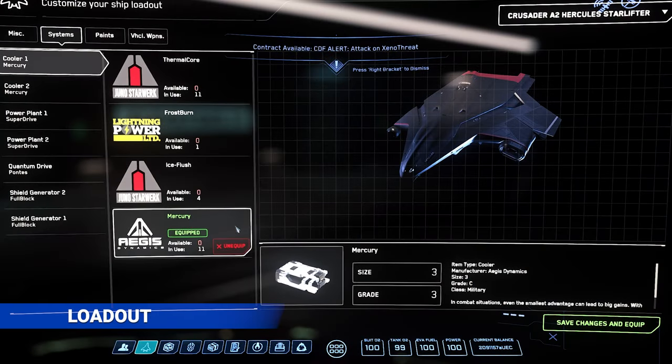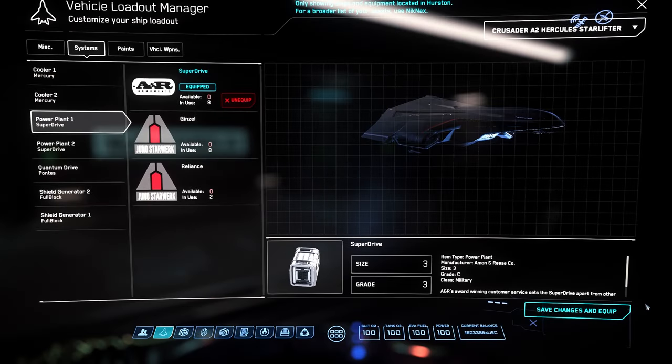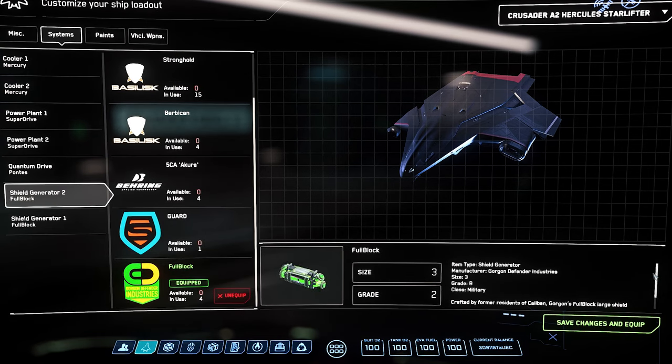The A2 consists of size 3 components throughout. The cooling system relies on two Aegis Dynamics Mercury Military Grade C coolers. Power delivery is handled by two Andar Military Grade C Superdrive power plants. Quantum is handled by the Waytech-Pontis Grade C military drive, ensuring fairly quick travel times when traversing a system. In addition to its heavy armour, the A2 is also equipped with two Gorgon Defender industrial full-block Grade B military shield generators providing quite a bit of additional buffer.